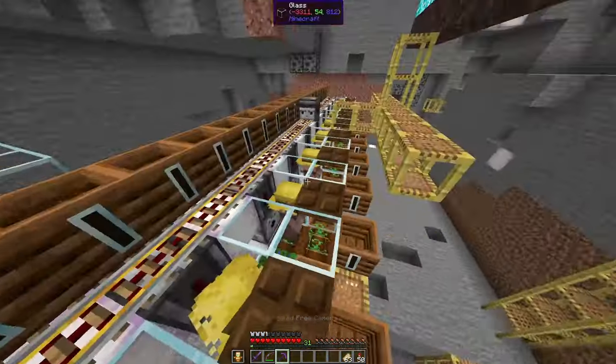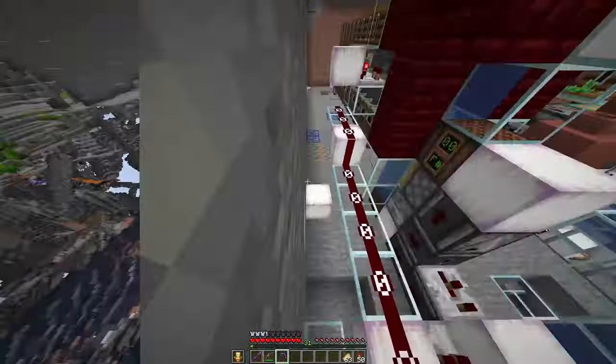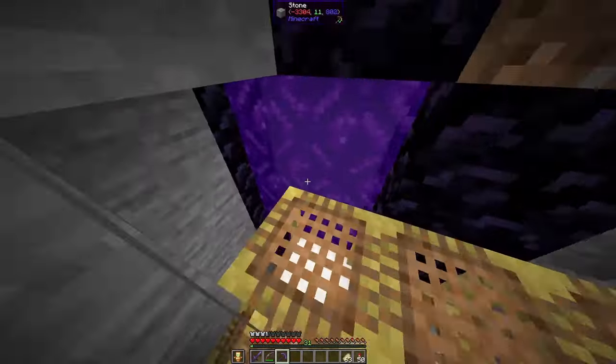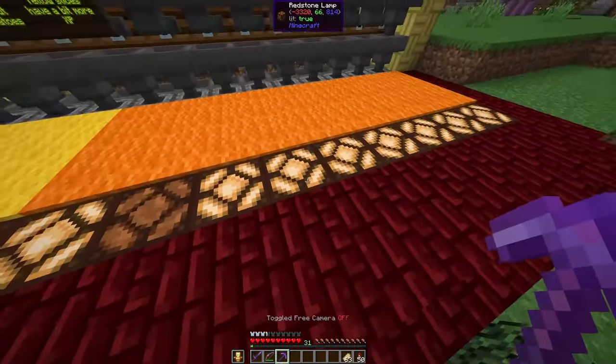And what happens in the background: these villagers will produce potatoes if required, here is a kelp block farm that will produce fuel if required, and the whole thing is loaded by a chunk loader — this is Dark's design — which will run until all of the furnaces are filled up again.